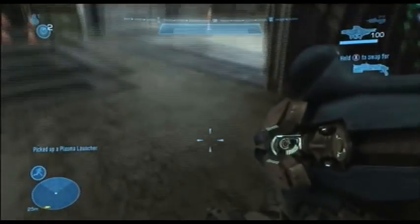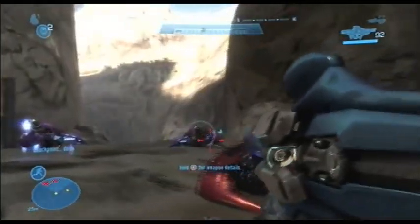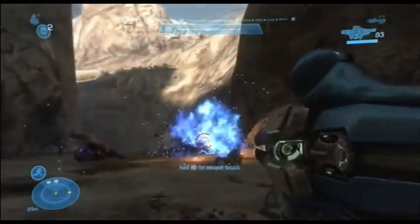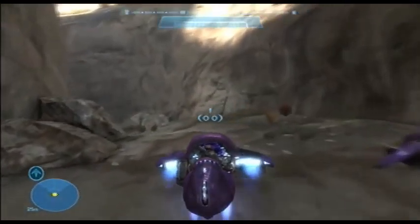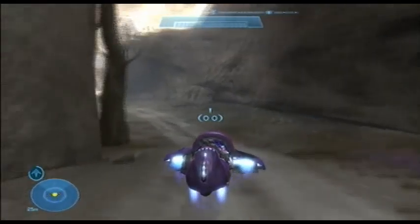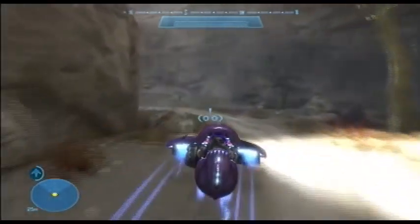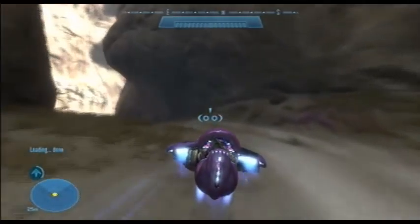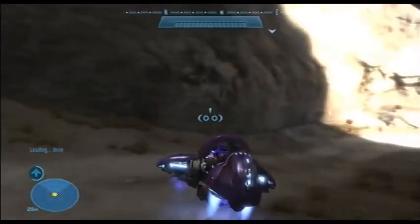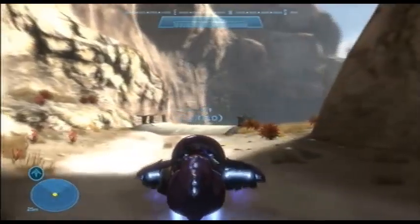I'm pretty sure if you guys can do it pretty handily on easy, you'll have almost no problem on normal, because easy is pretty much normal — you just take a little bit more damage and the enemies act quite the same. And it looks like I'm in a ghost. I was using the plasma cannon and shot one shot at the grunts, which is very handy instead of firing four shots at once. And it looks like the video is going to be ending, so I will see you guys next time.